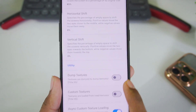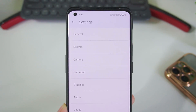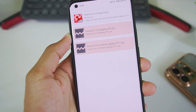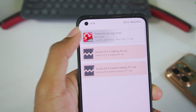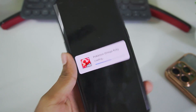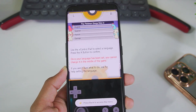Scrolling down, asynchronous custom texture loading is enabled, and that's it for the best settings in Citra Emulator Android. Now we'll officially try out a game — today we're testing Pokemon Omega Ruby to see how well it runs on this latest nightly build of official Citra Android.